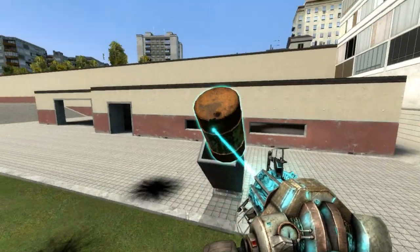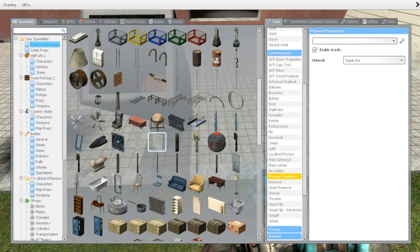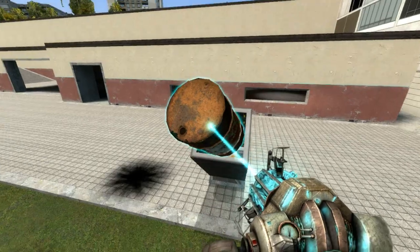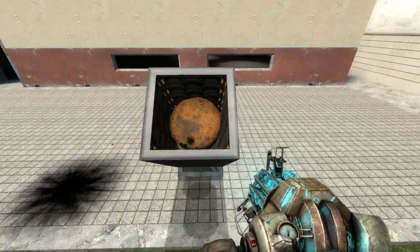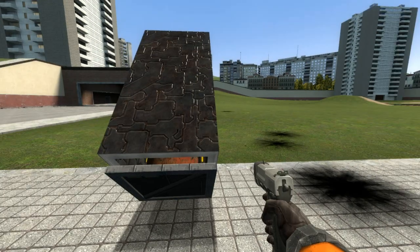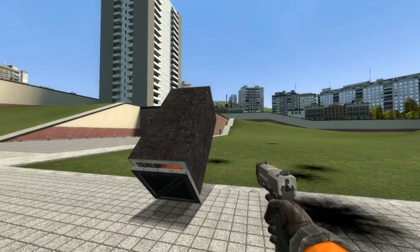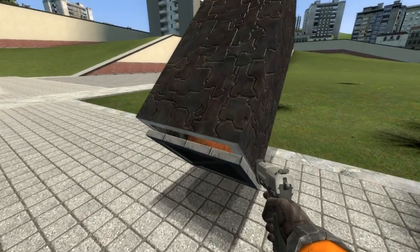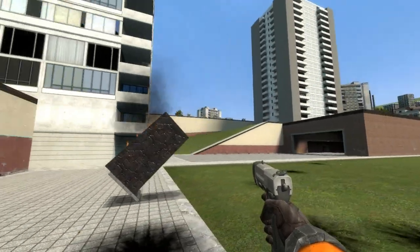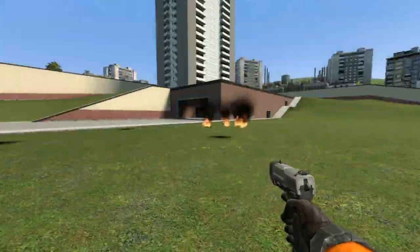The simplest way to make a cannon is by using explosive barrels, which can be found in the construction props. To make an explosive charge, drop two of them in the barrel. Now acquire a Half-Life 2 pistol — it's perfect for shooting once at the cannon. Shoot twice, and then it ignites and fires like this — the shell flies away.